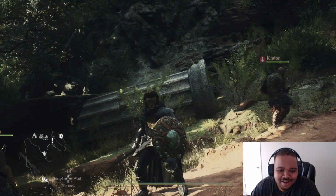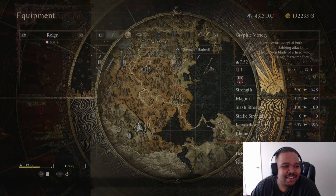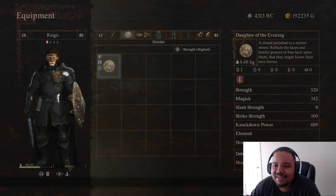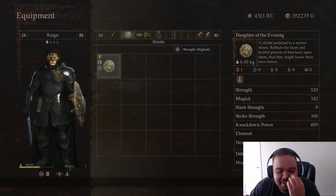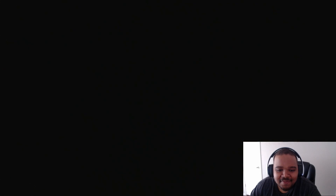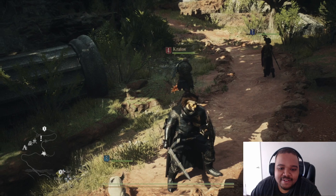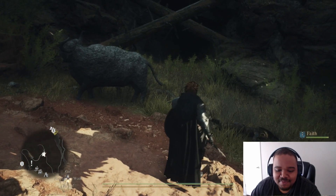I have this shield right here — it's called Dart of Evening. It's a shield polished like a mirror; it reflects the face of evil and foes' power back upon them so they might know their own horror. I think this could actually reflect Medusa's power — I'm just going to test it out. I found this in the vault.